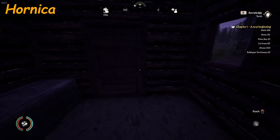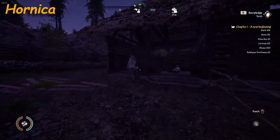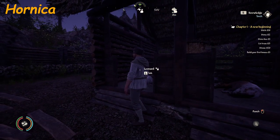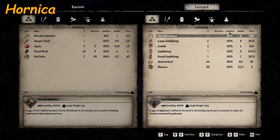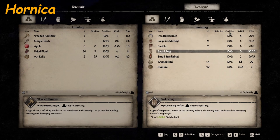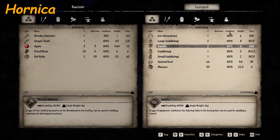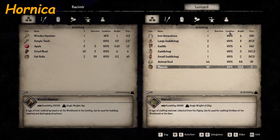That is the sewing lady in Hornica, and it's getting dark — we've got one more vendor. Leonard. Show me your wares. He sells iron horseshoes, large saddle bag, saddle, saddle bag, small saddle bag, animal feed, and manure. And that is every vendor on the map.